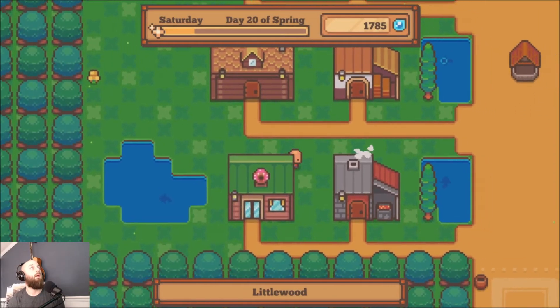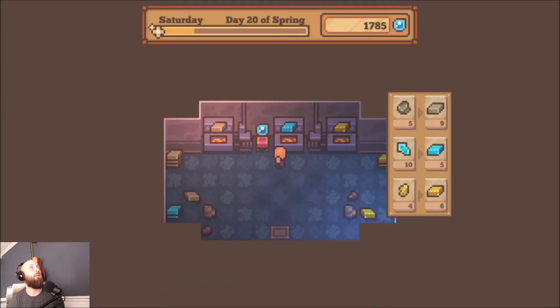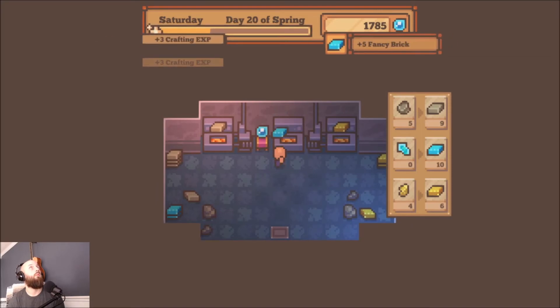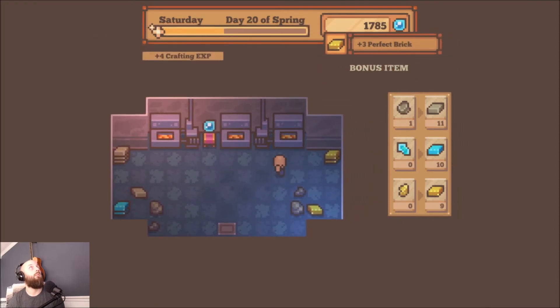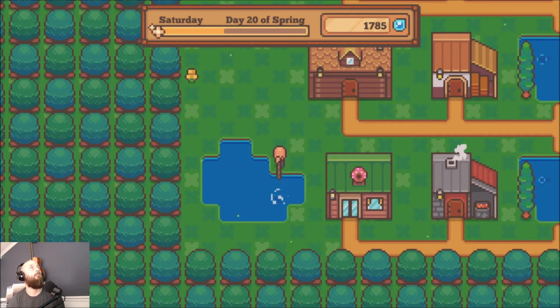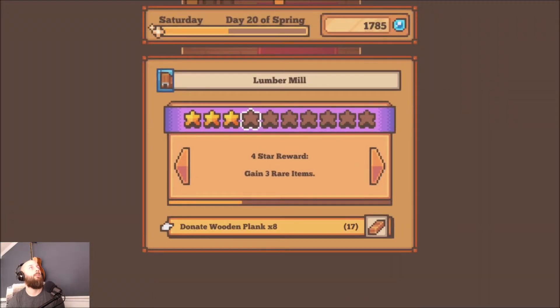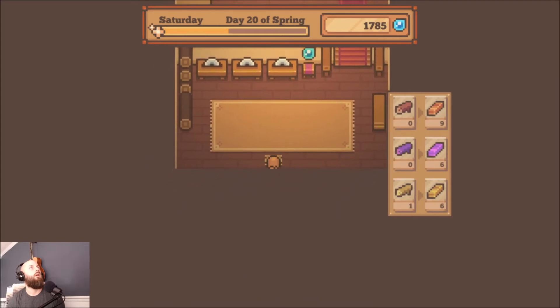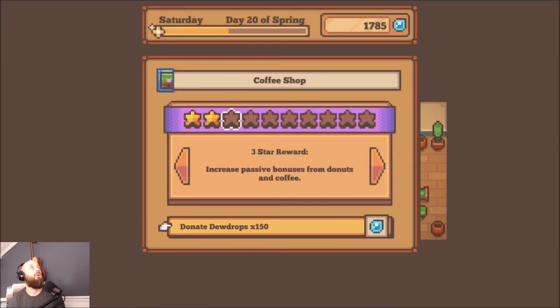Slowly using all of my minnows and all of my wooden planks that I built up. Let's go ahead and craft this stuff. I'm not sure if I did that right — no I didn't. And now I'm out of wood planks again — that's okay. Job security.